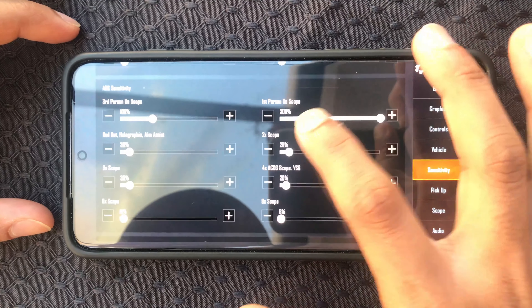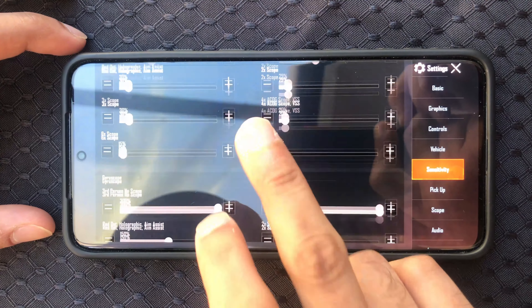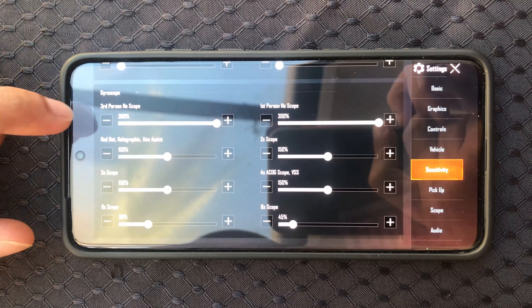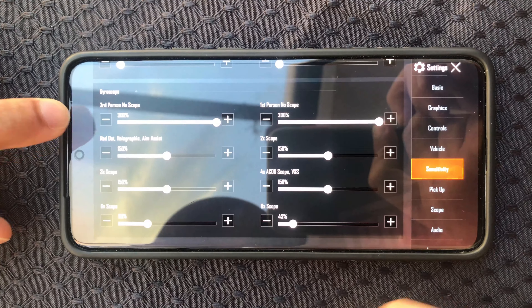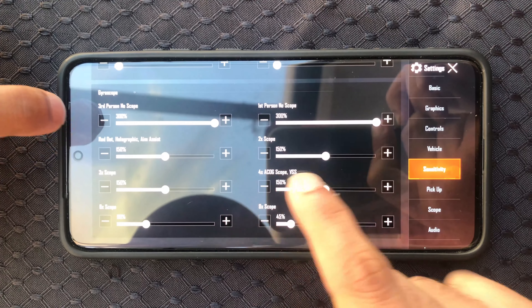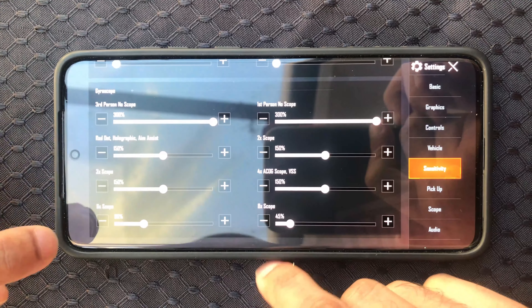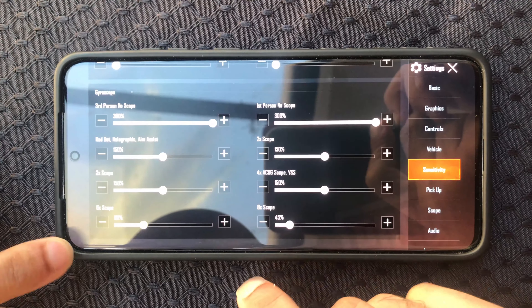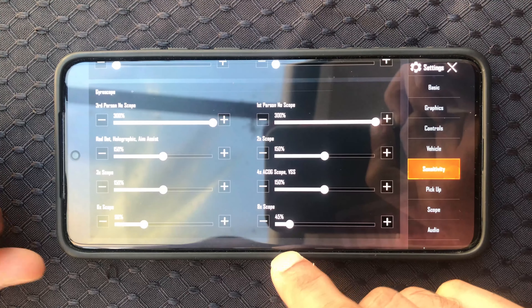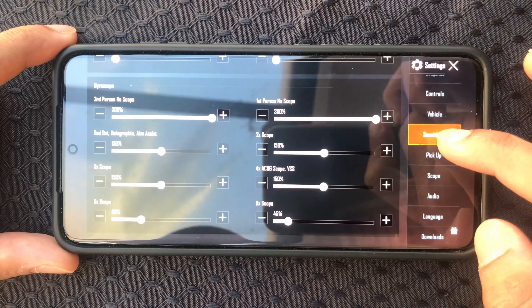Just change ADS to 100. For the gyroscope sensitivity: third person no scope is at 300, first person no scope at 300 as well, red dot at 150, 2x scope at 150, 3x at 150, 4x at 150, 6x at 90, and 8x at 45. That's all the sensitivity settings.